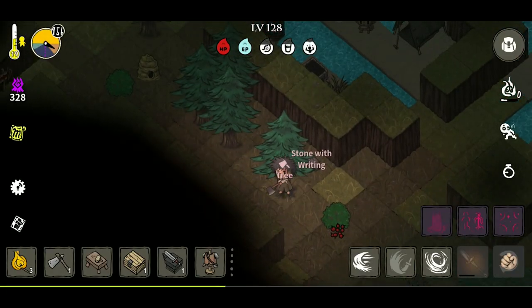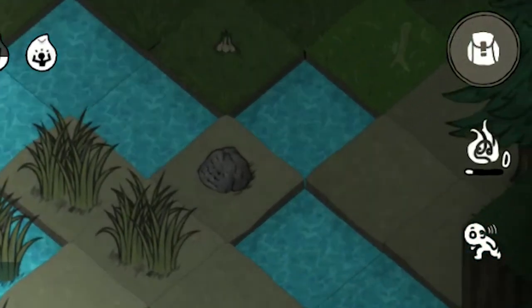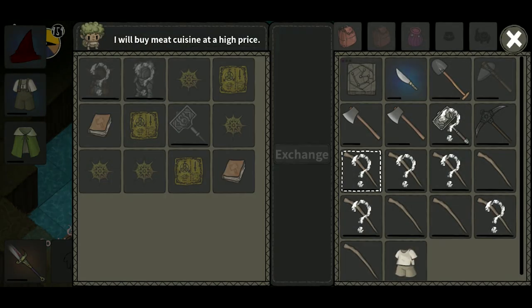Everyone should know how trees can be used for trading by now — well, at least half of it. Upon cutting down a tree, you can look forward to obtaining logs and sticks. Although rare, you can also obtain pixie dust and trent sap. Sticks are easy — you can craft sticks into staffs and trade them for a point value of 1.